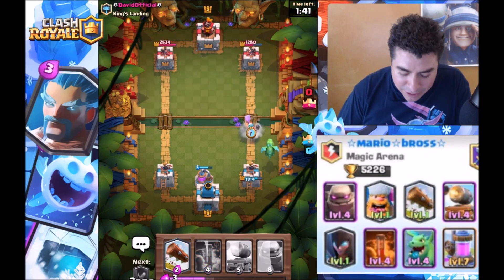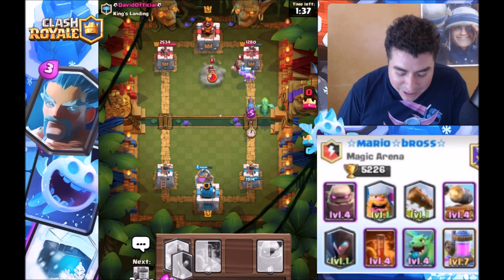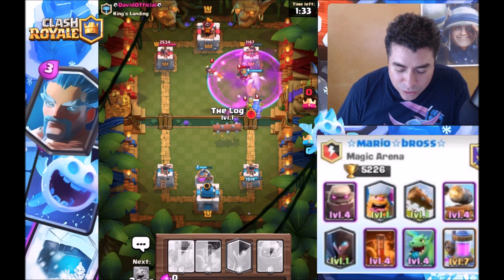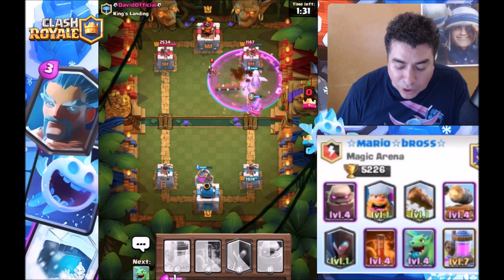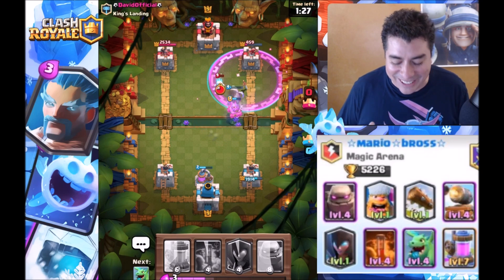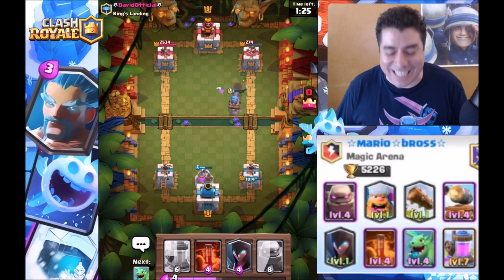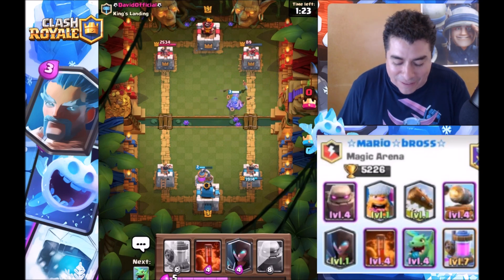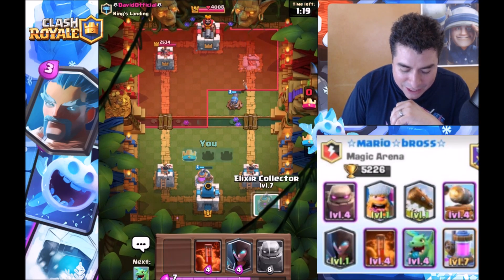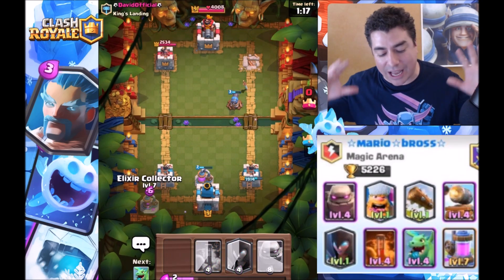Let's go with the lumberjack and the baby dragon — that combo actually works really well. In the back we can also add the cannon card, why not. Let's take care of the princess if possible. The cannon card gets enraged — it's so OP! Look at these guys bringing down the tower without any problem. We're still in range, excellent.